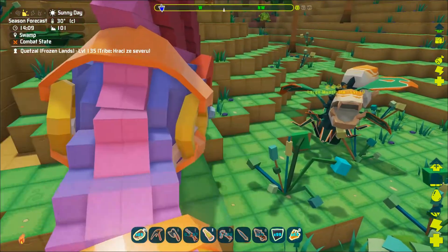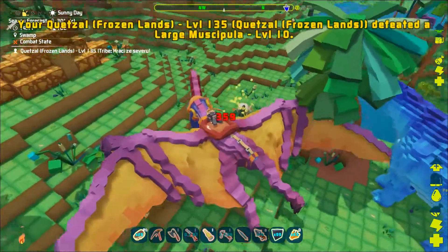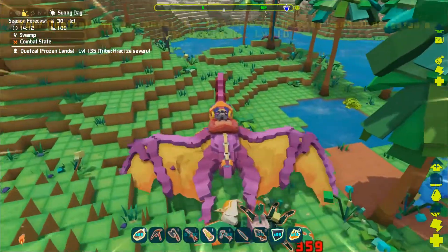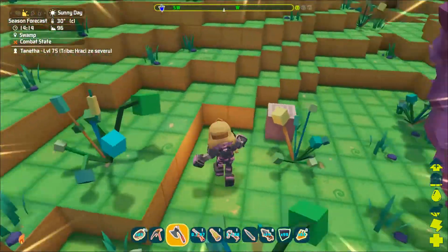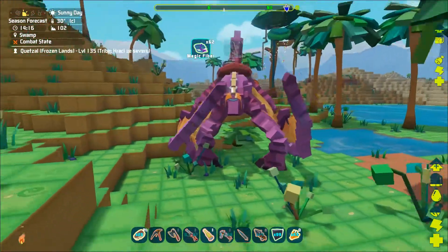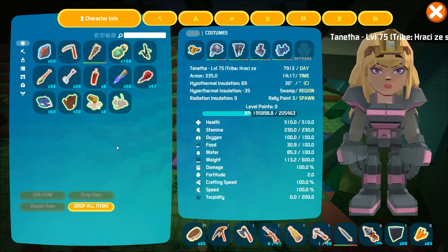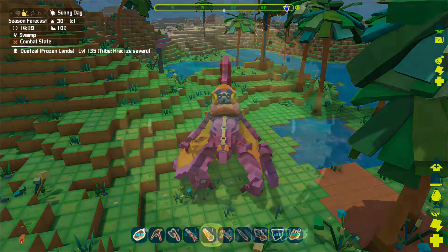When going into the swamp you will be able to find two different types of plant creatures. One is the large massipula which has white orange flowers. It will also drop the magic fiber but more importantly the large massipula seed.